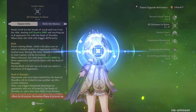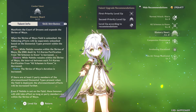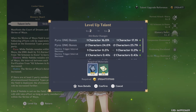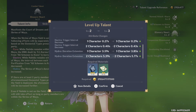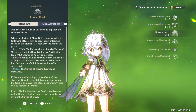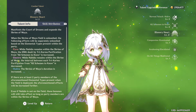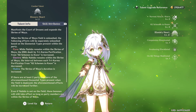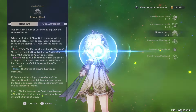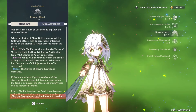We can level up Nahida's talents to level four, and maybe get her ultimate to level three as well. I'm trying to make Nahida stronger because she could be a really good character who increases our DPS potential. A lot of what we're doing this video is building her up so she can carry more weight.